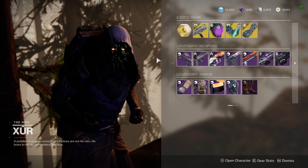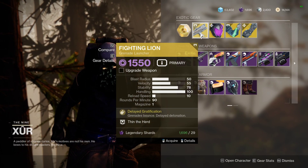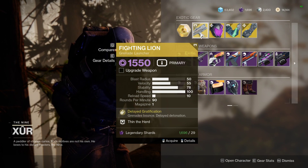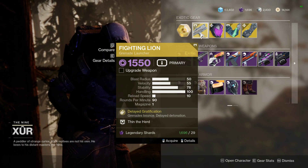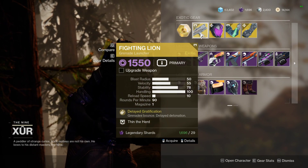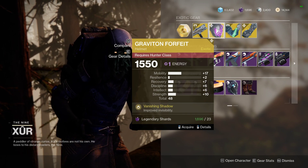As for the exotic weapon, we've got the Fighting Lion, which is an exotic grenade launcher. It uses energy ammo and has Delayed Gratification, so grenades bounce and have delayed detonation. It's a pretty interesting grenade launcher to use — can be quite frustrating in the Crucible in fact. Worth having and snagging if you don't have it in your collection for 29 shards.